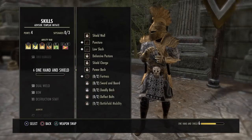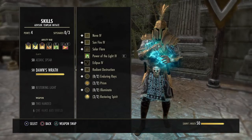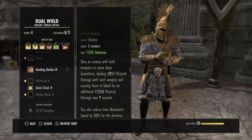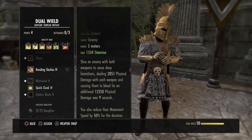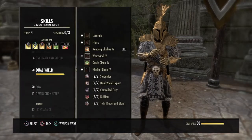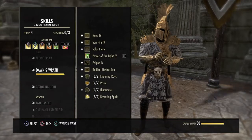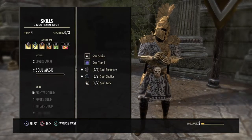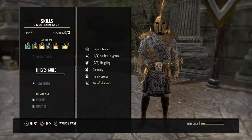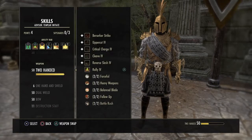Let's go ahead and look at the front bar. We're running Binding Jabs, Binding Javelin, Repentance, and Rending Slashes — we run Rending for the snare. You can also run Blood Craze for the heal; if you need more healing run Blood Craze, if you don't then run Rending. We're also running Power of the Light. Dawn's Wrath is Smiting. And then we're running Resolving Vigor and Rally.